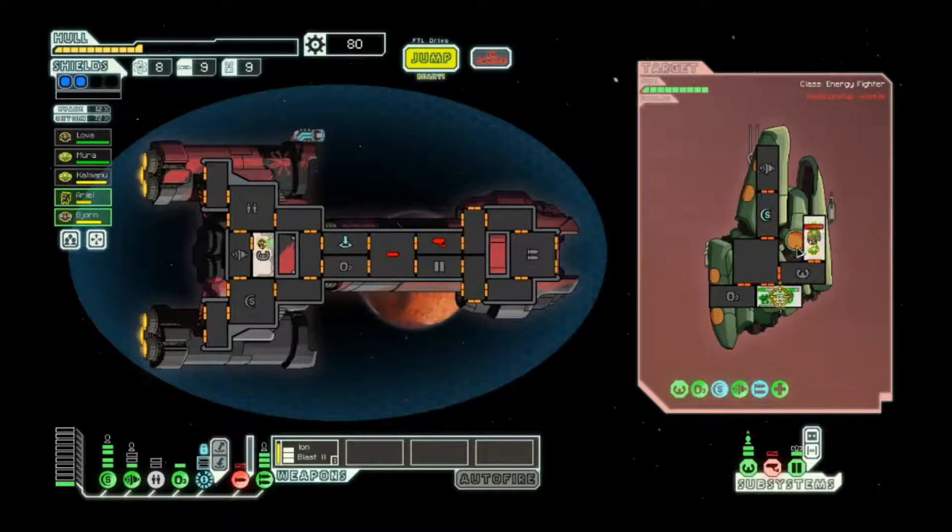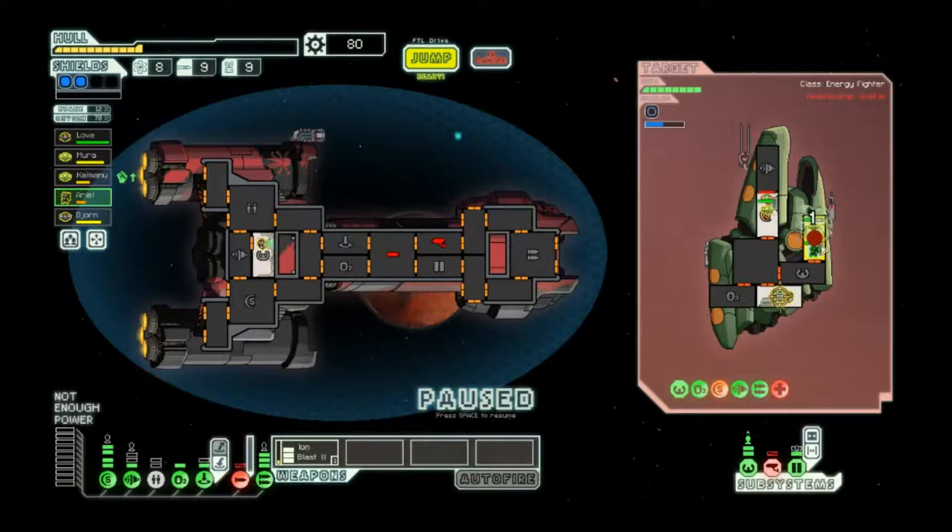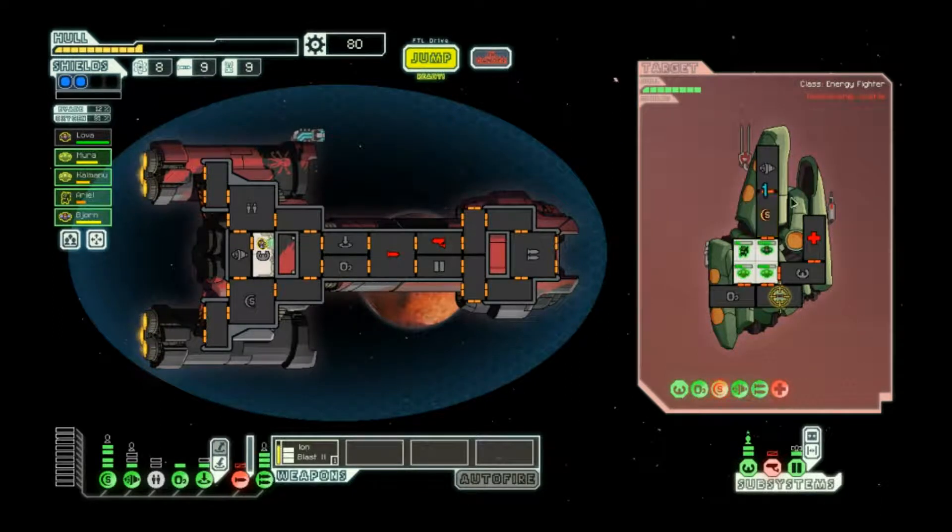I shouldn't have been actually damaging that that much, so you go back to shields and you go in there. The idea is that you guys can out-damage a level one med bay if it is a level one med bay, and thankfully it was. Now you guys just beat this crewman up as fast as possible.